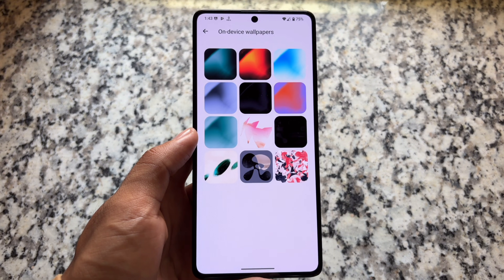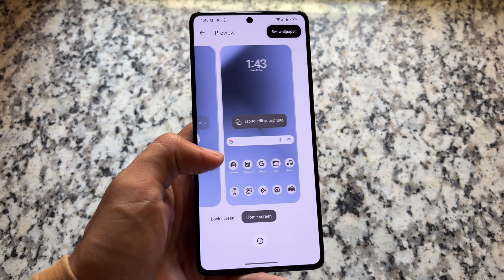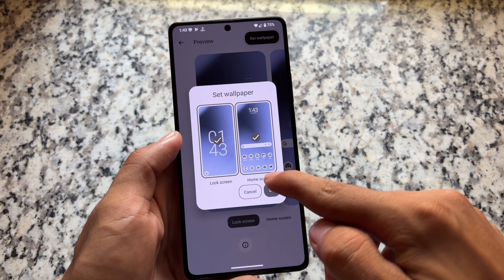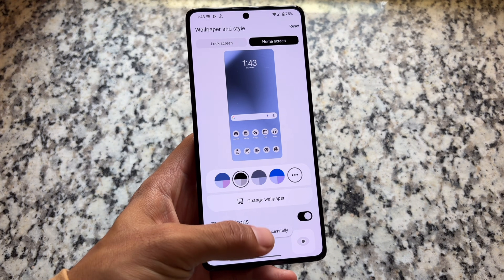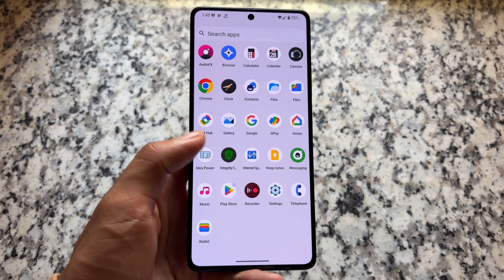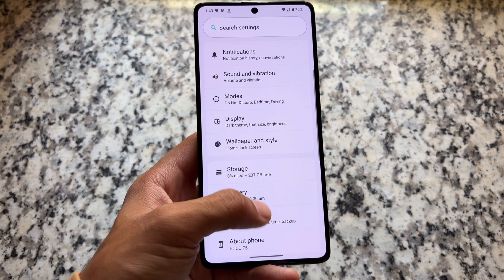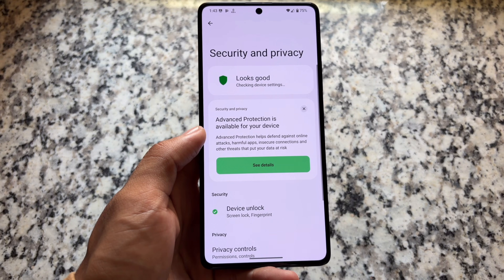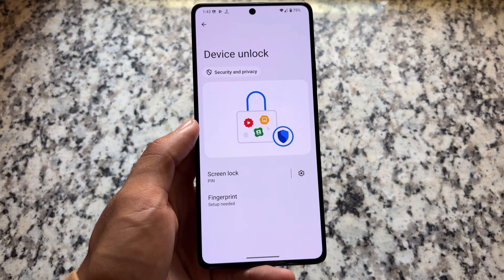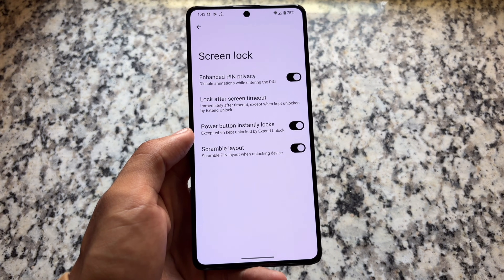Everything else seems similar — same goes with the on-device wallpaper, same UI, and so on. As mentioned at the start of the video, if you're looking forward to the QPR1 stable update, it's not out yet. It might be there soon and we might see Lineage 23.1, but it's currently available unofficially for a few devices. This is a quick look at Lineage 23 based on Android 16 — things are quite similar.